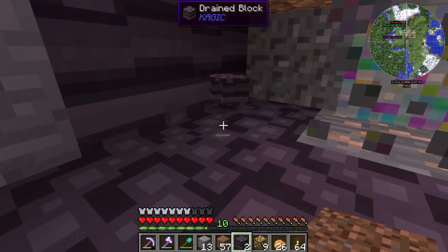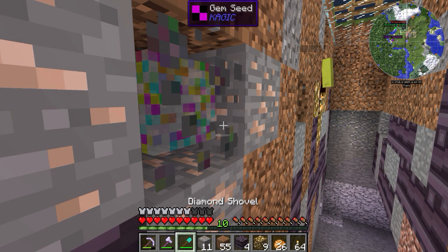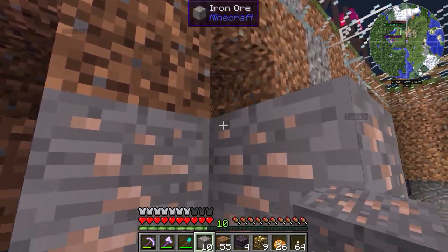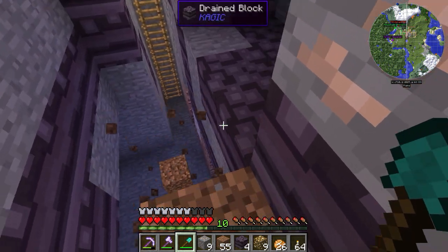I think drain blocks and obsidian are on par as to which is stronger. Now we can put this right there and there. It broke — it's another Topaz! Oh man, we are so lucky. So it actually works really, really well. We're gonna check this out as well, and we're gonna name that one Fatty.